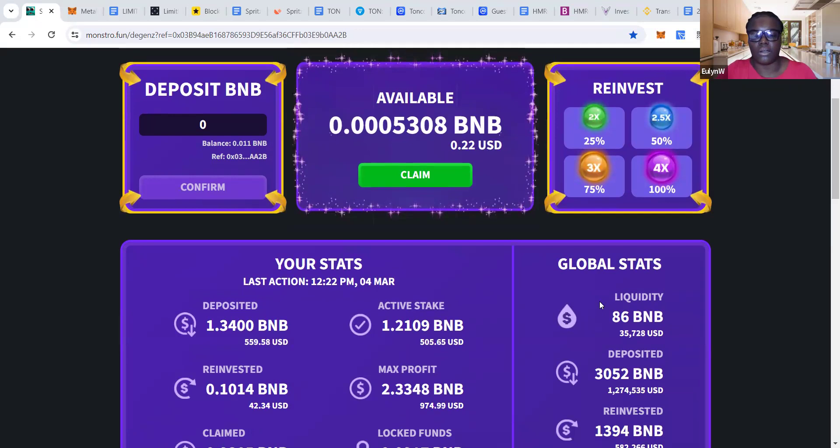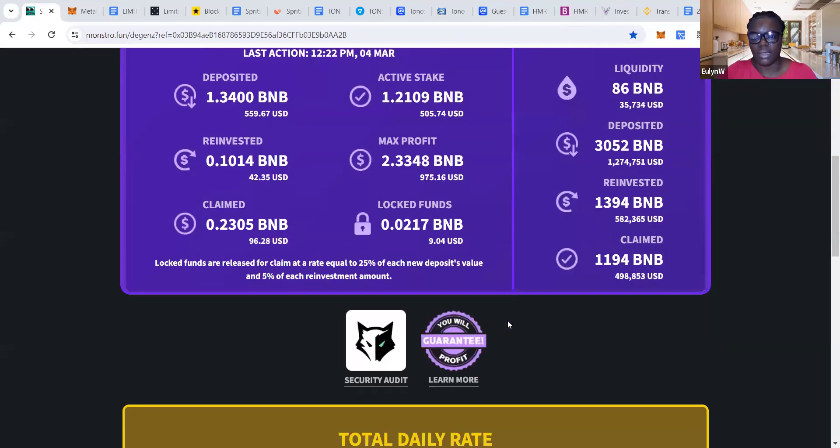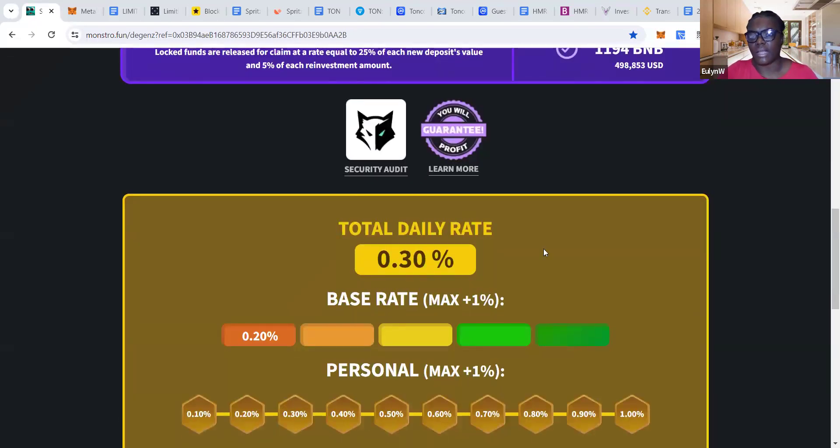I love how they've built this contract, because the contract is interactive with the actions taken by the investors, and it gives you live updates. Last week when I checked, the TVL was at around 85K, but as you can see it's at 35K at the moment — so it's going down. The more people reinvest, the higher the rate goes back up to a maximum of 1%. If people keep claiming, then the daily rate goes down, and the contract is interactive with whatever transaction takes place on the blockchain.